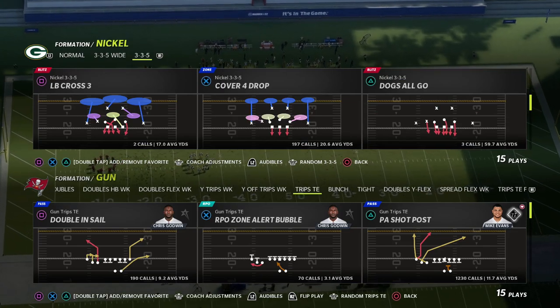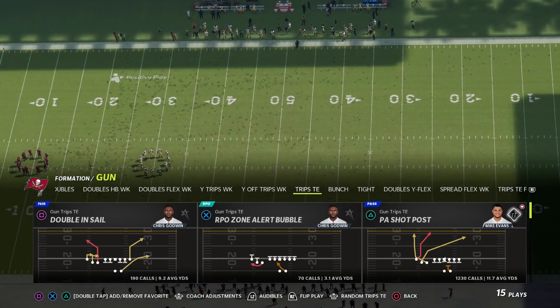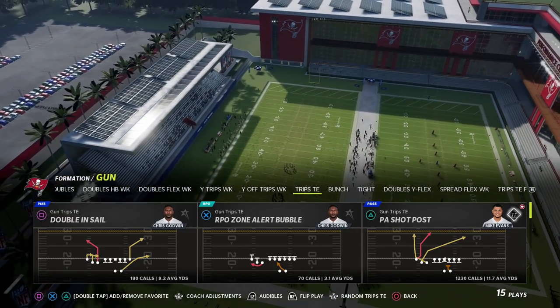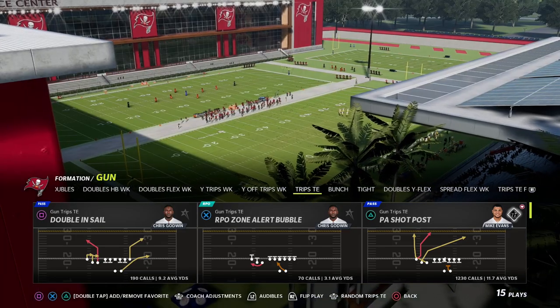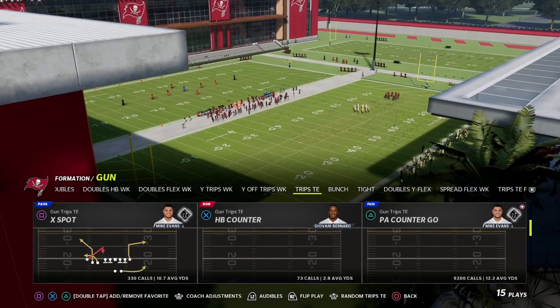Also, if you want to learn my entire Trips Tied In offense, you can learn all of my offenses and defenses by joining our Patreon. It's only $10 to sign up and it will immediately get you access to everything — all of our schemes, all of our e-books, everything for just $10. That link is in the description if you want to check it out.